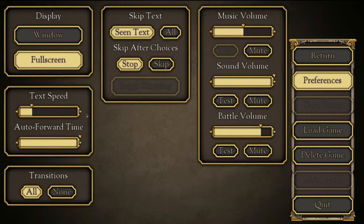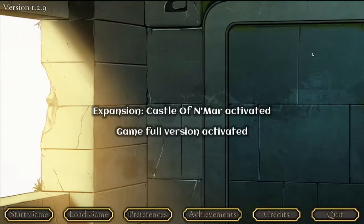So in our options menu, we have window, full screen, touch speed, auto forward, transition, skip text, skip after choices, sound volume, battle volume, and that's it. Not much for a resolution option, but this game is a visual novel, so I guess it's somewhat to be expected. It doesn't have that many options, so I don't have too many complaints.